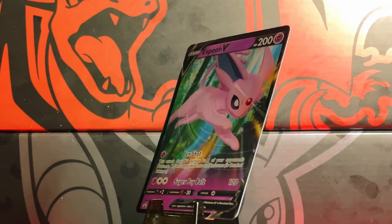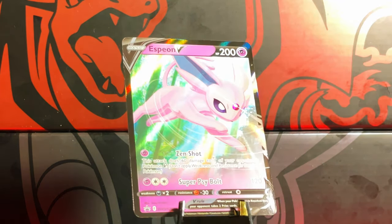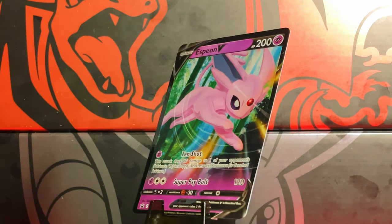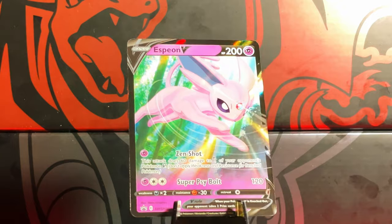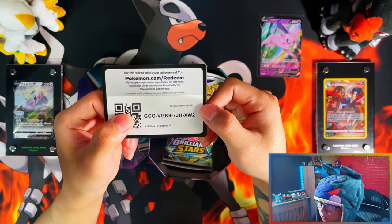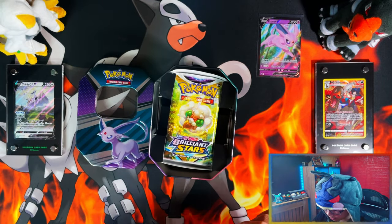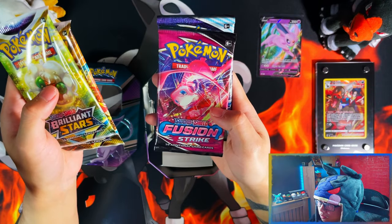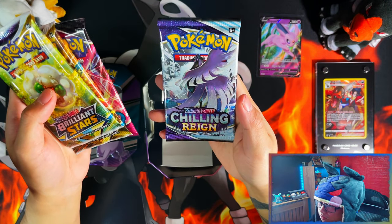There's your Espeon V. Let's leave this up. And here's your code card. There you go. And your 4 packs. So you've got 2 Brilliant Stars, a Fusion Strike, and a Chilling Rain. Not bad, not bad.